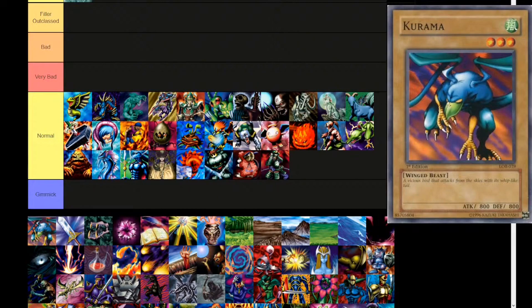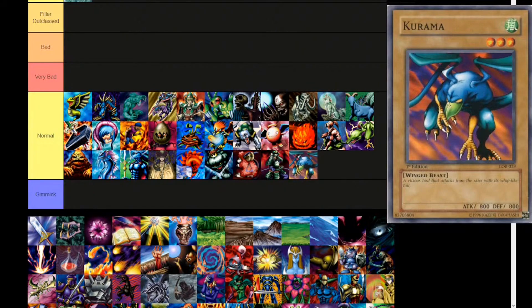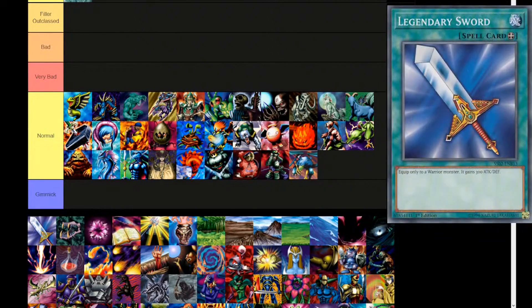Kurama — 'a vicious bird that attacks from the skies with its whip-like tail.' Wind attribute, level 3, winged beast. 800 attack, 800 defense. Straight to normal tier. No idea why, it's just so exciting.